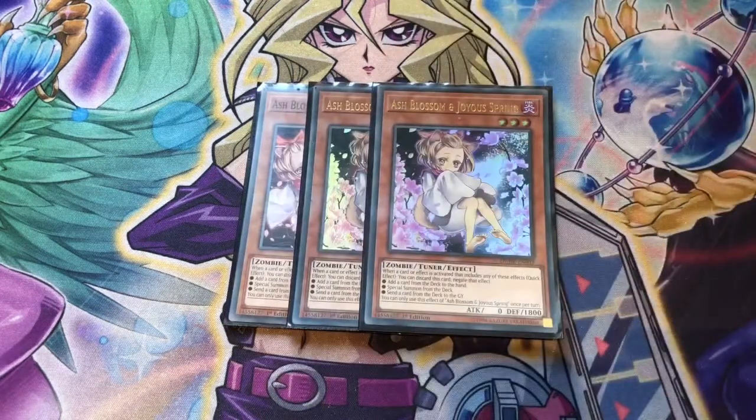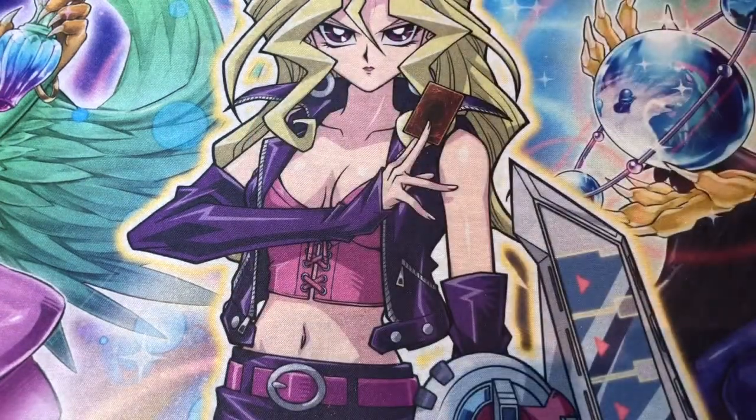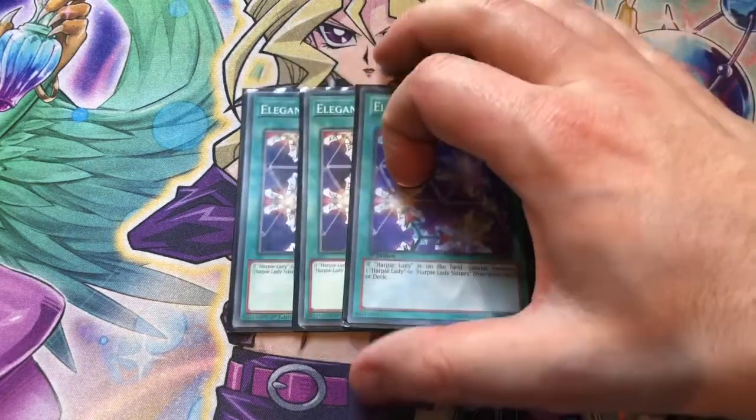The last three monsters in the deck are three copies of Ash Blossom, as always. Moving on to the spells — starting off, we have three copies of Elegant Egotist.